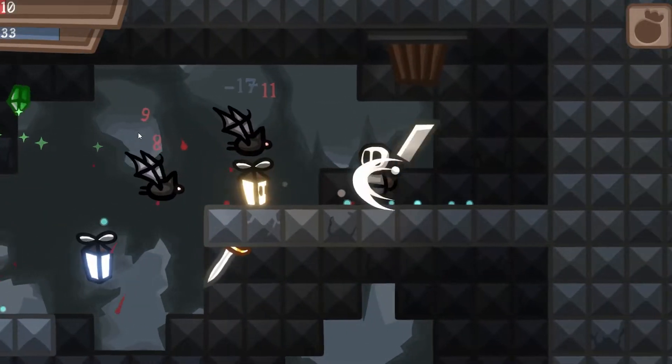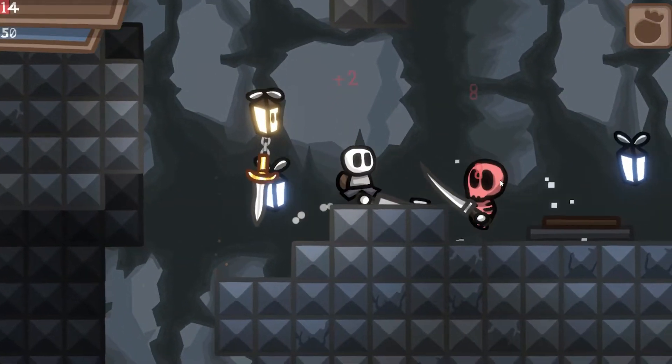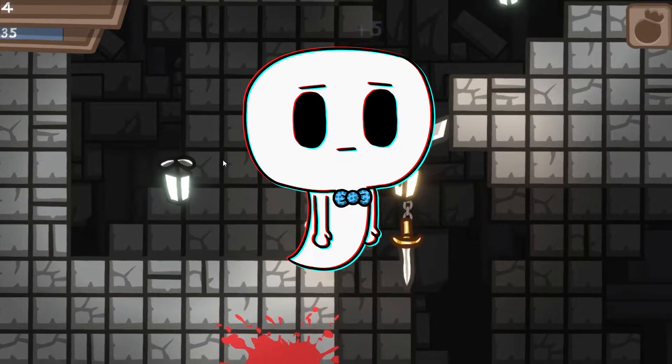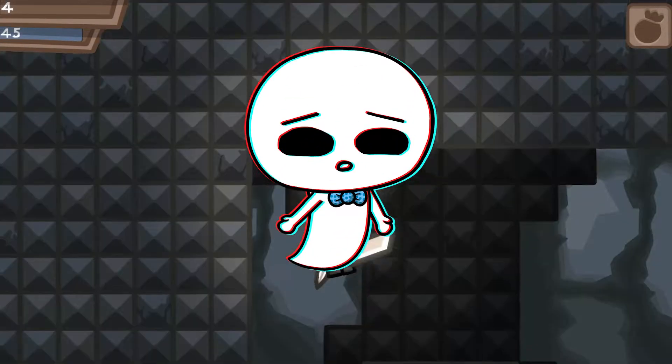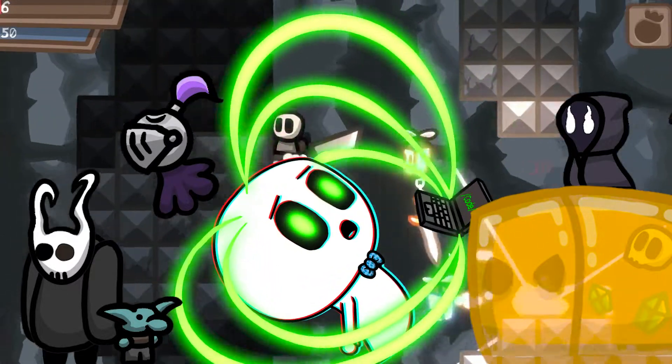They either have flying enemies with the all-known A-Star algorithm or enemies that patrol on one height. And the biggest part of the content in my game comes through the enemies, so it's crucial that I have a big variety of them, including enemies that seem intelligent.